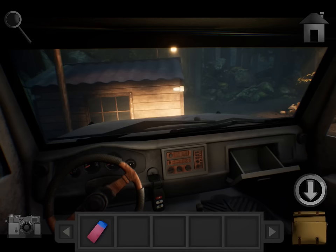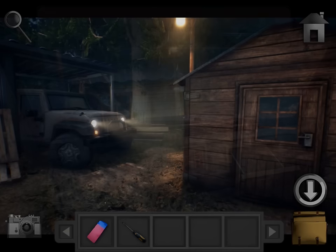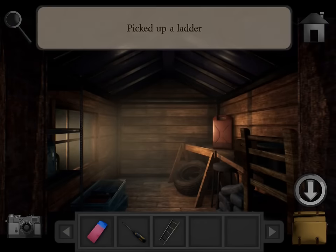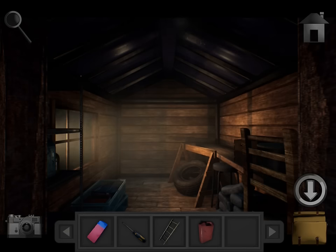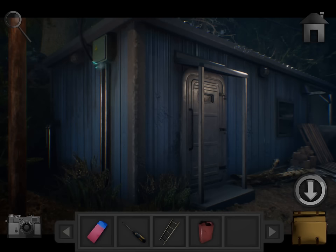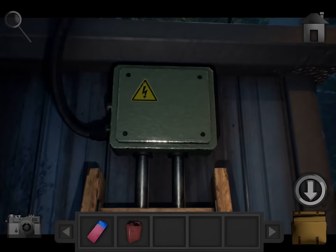Alright, now the headlights are on, you can see. Also get the screwdriver. Grab the ladder and the jerry can — I don't know what a jerry can is, but it's a gas can. Come over here, place the ladder down, climb up, use the screwdriver to remove this.